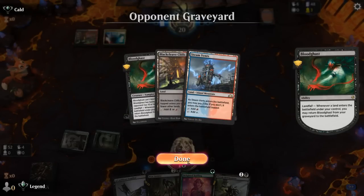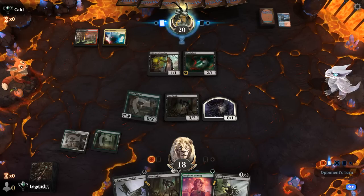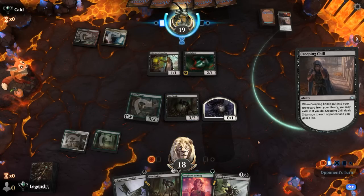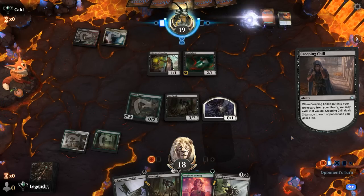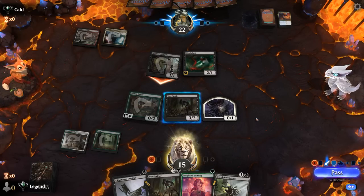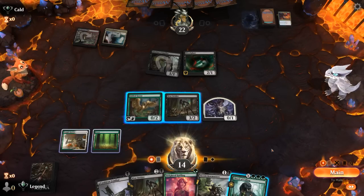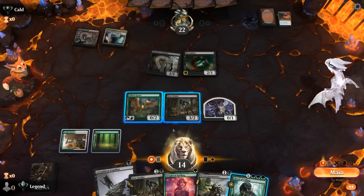The opponent gets back Bloodghast early. Glimpse for ten hits a couple more Bloodghasts, double Prized Amalgam, and Creeping Chill — a very good Glimpse. At least the Prized Amalgams didn't see Bloodghast enter this turn, so they won't come back just yet. Court of Calling appears — perfect! So now we can Cord for Sam, and then next turn with a food token from Halfling, play Familiar and that should be game.